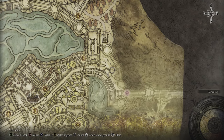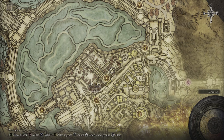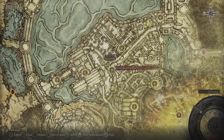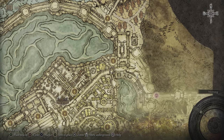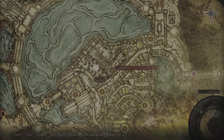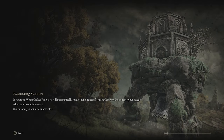One of the enemies is particularly tough and has killed me a few times, so if this run is successful the video goes up. We're going to start from the Avenue Balcony site of grace, which is the nearest one. You could probably get there from other graces too, but Avenue Balcony is the simplest route, so we'll travel from there.